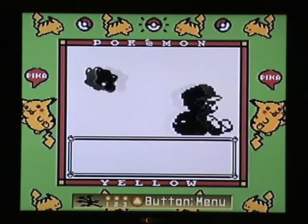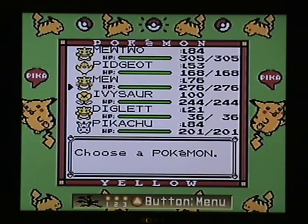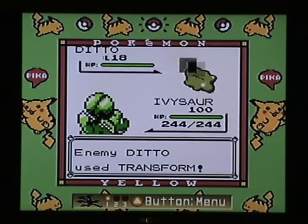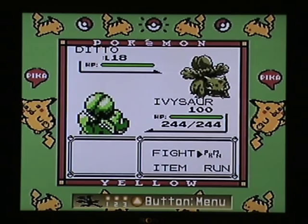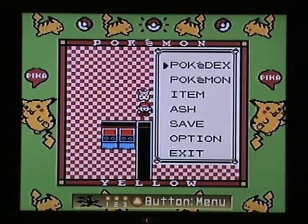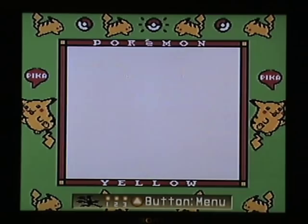Now the first thing is I want to switch in my special Ivysaur before Ditto uses Transform. Ditto uses Transform and becomes an Ivysaur with the same special stat as my Ivysaur, which as you remember is 183. So it doesn't really matter what we do now — I might as well just run away. Now we mustn't encounter any more Pokemon after that, so that's why I've got Diglett — he can Dig us out of here. Pidgeot flies us back to Cerulean, which is where the glitch began.